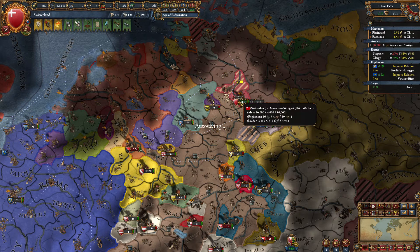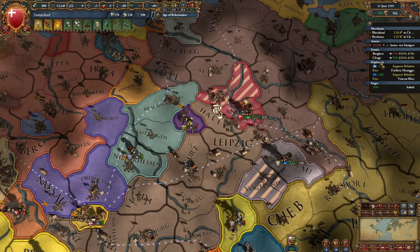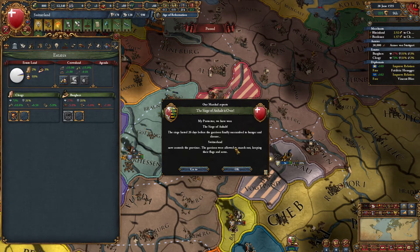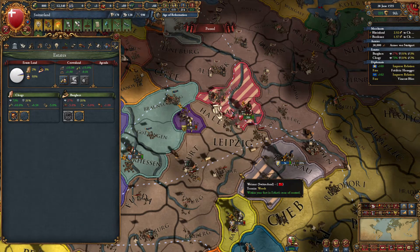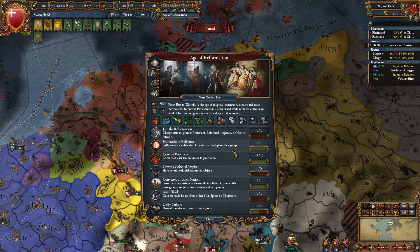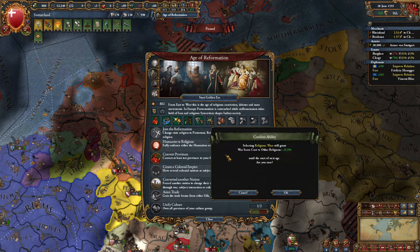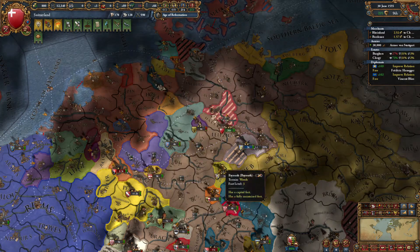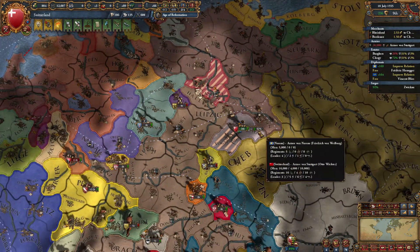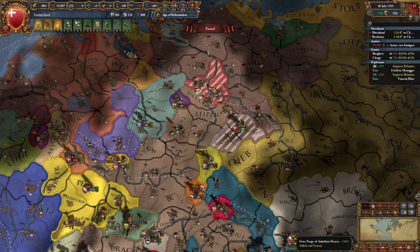That's 4% war score just for stack wiping one troop. Clergy, why are you so happy? 26 days on Anhalt. Let's go over here real quick — that'll be another probably one month tick. Let's go for war score against the wrong religions. Actually different religions — plus 92%. 211 days, we were only there for a couple.